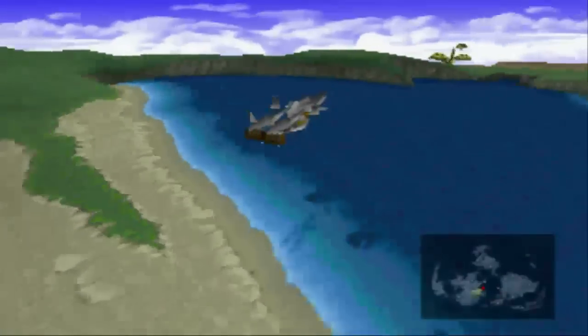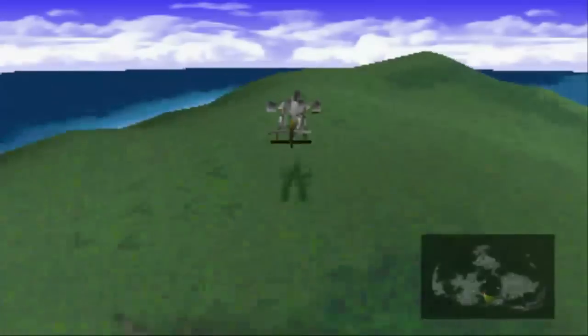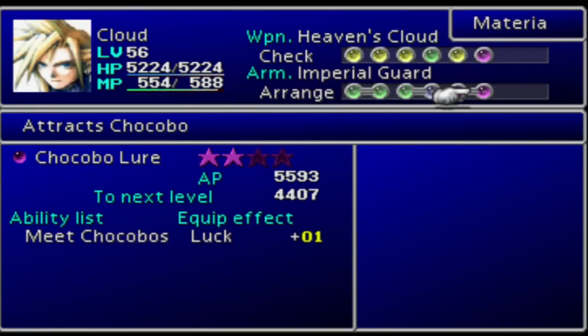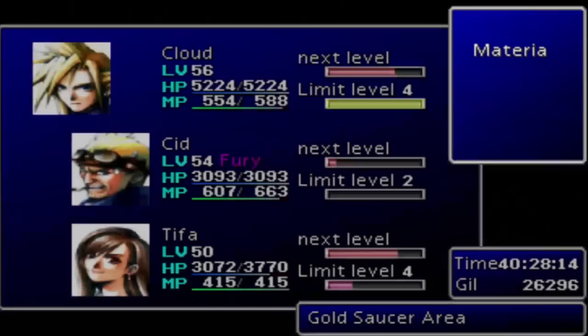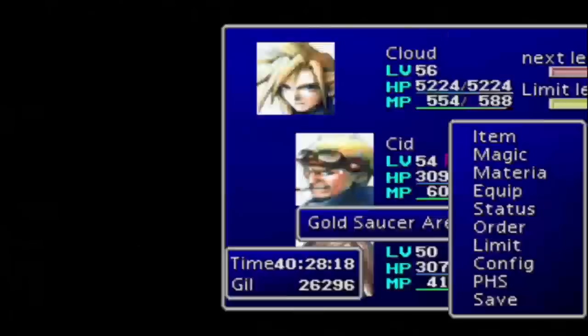When can you start breeding Chocobos? As soon as you have the Highwind. Even when Cloud is not in your party, when either Tifa or Cid is the head of your party, as long as you have the Highwind, you can actually start breeding Chocobos. In order to do so, just fly over to the Chocobo Ranch right by the Midgar Zolom, talk to Chocobo Bill, and buy six stables.